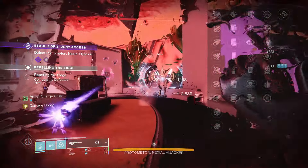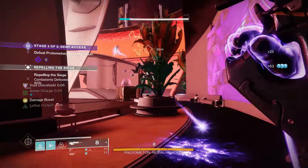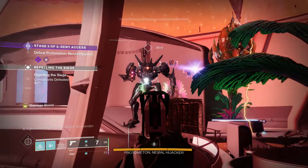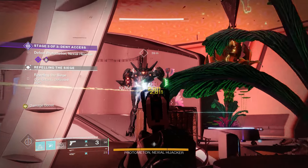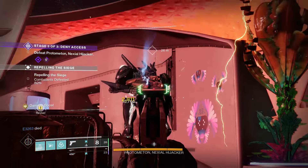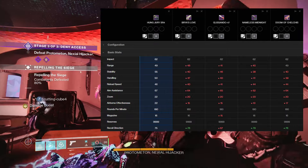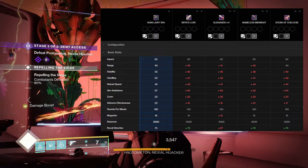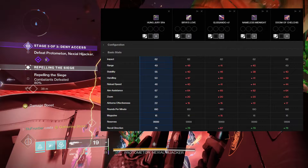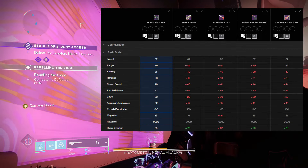Looking at these perks, they're pretty deadly. The new upgraded version comes with some pretty stacked combinations which we'll get to very soon. But first, how does the new Hung Jury SR4 stack up against its competitors? We're focusing on Bry's Love, Glissando 47, Nameless Midnight, and Doom of Chelkis, as they all fall into the same precision frame category. Looking on screen, the basic stats across the board — Hung Jury SR4 is pretty solid; most of its stats are well above the rest, with everything else sitting in the red. The range at 49 matches that of Doom of Chelkis, but everything else is in the red zone.